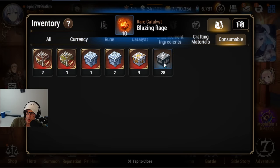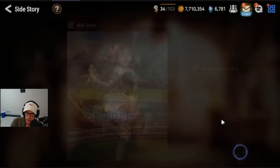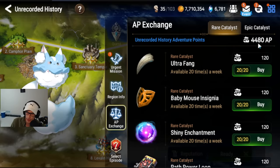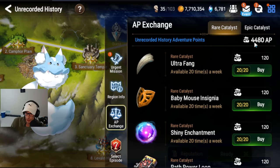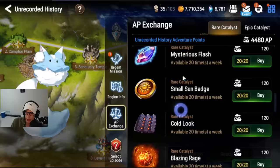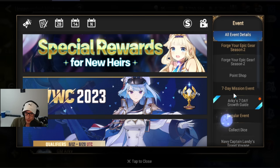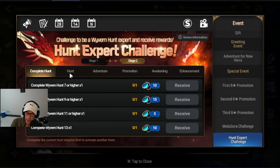Since we need to get Cigarette, we'll go into the boxes and trade in for 10 of these. With how the game is set up now, if you're farming Unrecorded History it doesn't matter whether you use the box or go into Side Story's AP Exchange — you can do either. I'm sitting at around 4,000 AP; you're probably going to have around 2,500 to 2,600 if you farmed about the same as me. You could come in here and buy Blazing Rages from the exchange as another option. Once you get Cigarette and the Daydream Jokers, we unlock the big challenges.